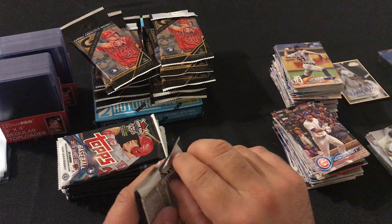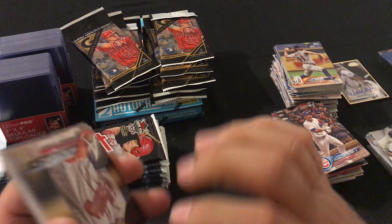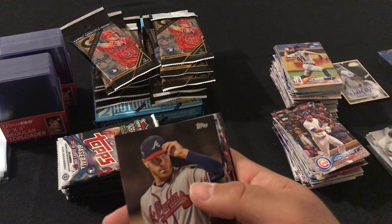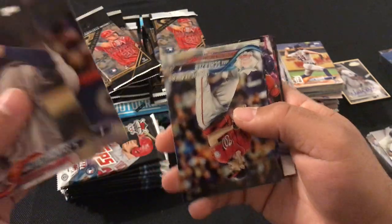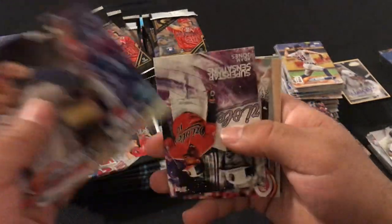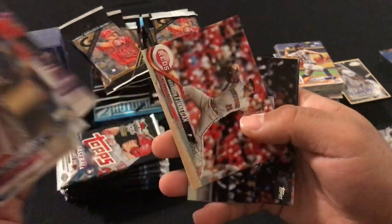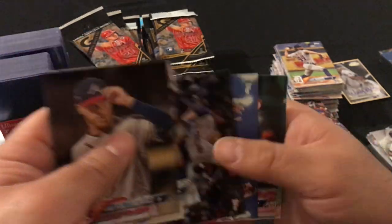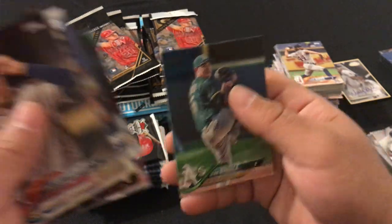Next pack: Mike Fulton Edwards, AJ Ramos, Max Scherzer, Ryan Zimmerman, Superstar Sensations Adam Jones, Brandon Finnegan, Corey Kluber, Washington Nationals Team Card, Rick Rossello, and Sean Manaea.